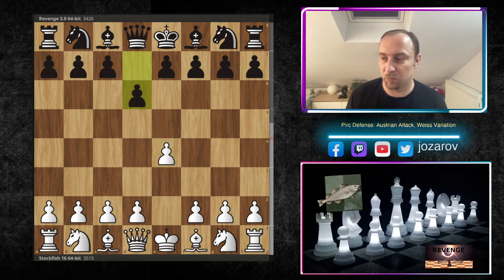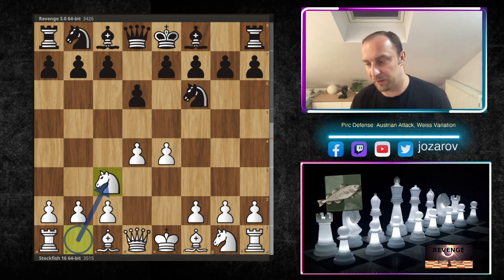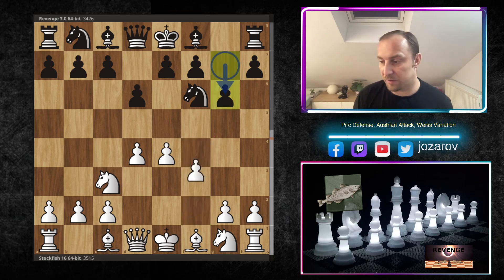Revenge responded with d6, the Pirc Defense. Then d4 grabbing the center, Nf6 hitting the pawn, Nc3 protecting the pawn on e4, and then g6 - normal development. Now comes the Austrian Attack move: f4.